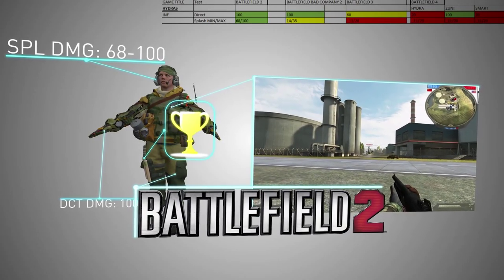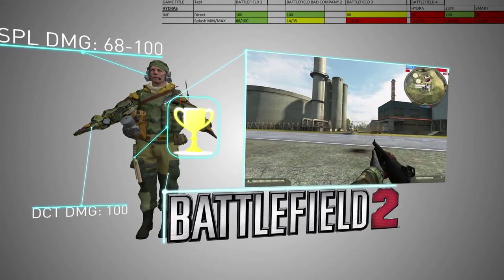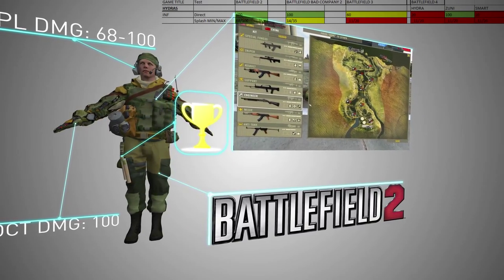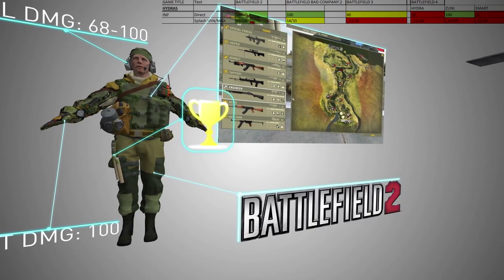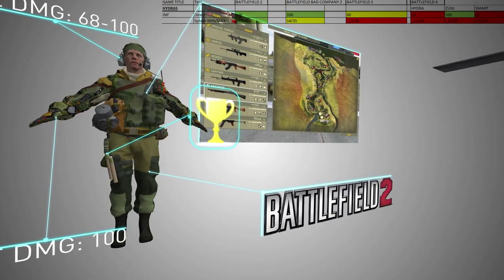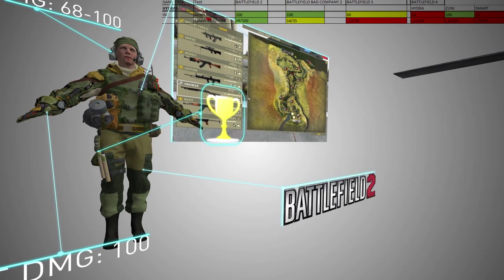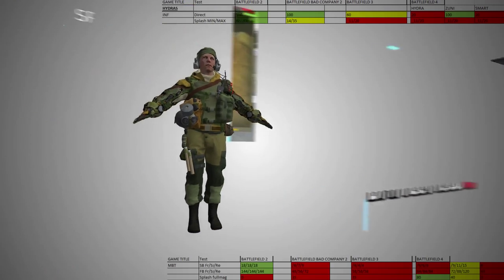For suppression of infantry, the BF2 helicopter is by far the most effective in our test field. Here you usually only need one, or maybe two bullets including splash damage, to kill a single infantry. In comparison, the BC2 and BF4 helicopters are on par when it comes to direct hit damage, but looking at splash damage there are some varying results. Across all titles in the franchise history, you'll find a splash damage model of roughly 11 to 20 against infantry, which is much less than in BF2.